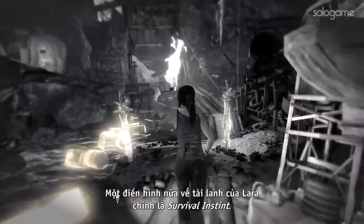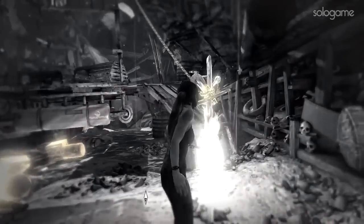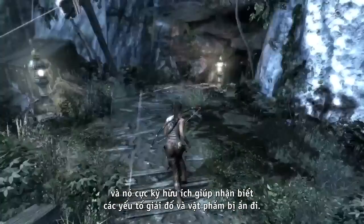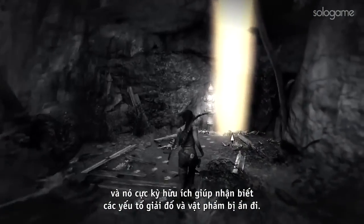Another representation of Lara's wits is survival instinct. This can be activated at any time and is incredibly useful in identifying key puzzle elements and hidden rewards.